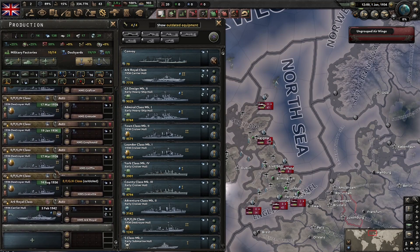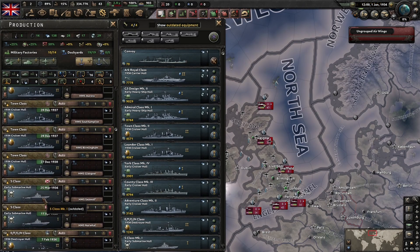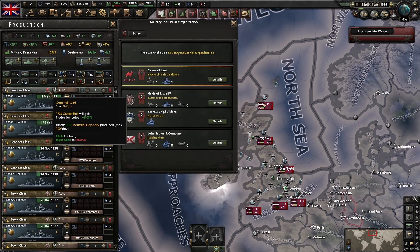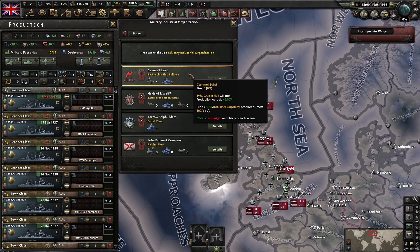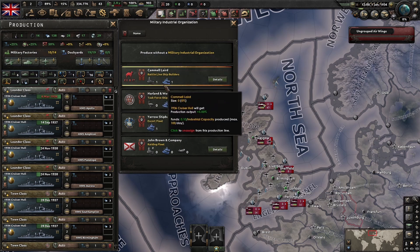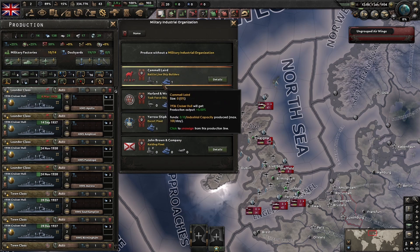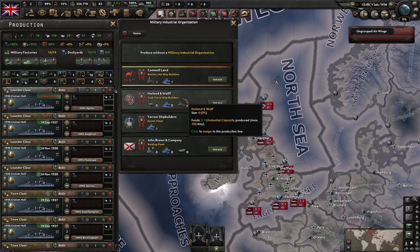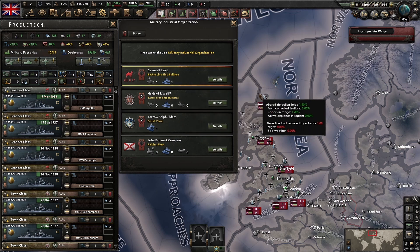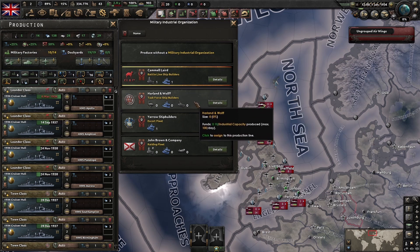Next up, let's look at ships. It's generally a good idea to build the starting ships - the cheapest ship is one that's already half built. But we don't necessarily want to use the mayas already assigned. I want to keep these cruisers but I don't want to use Camellaird - it's a battleship maya, only useful for battleships and cruisers. I might build some heavy cruisers but I'm mostly going to refit the old ones. So I'm going to switch these over to Harlan and Wolf.